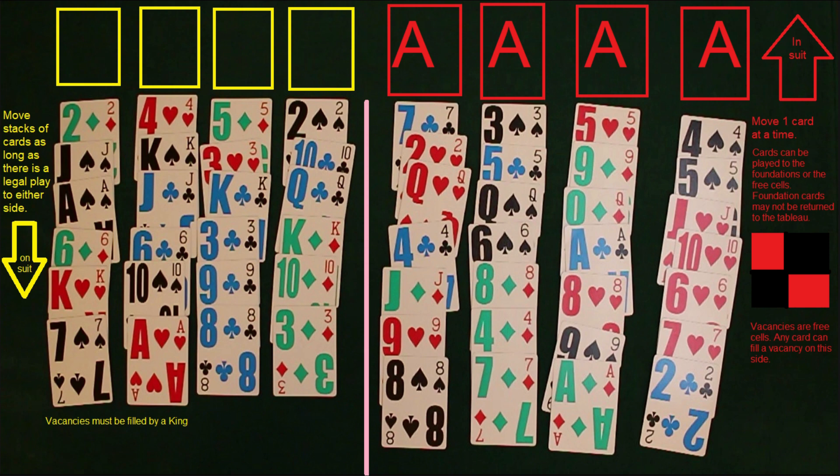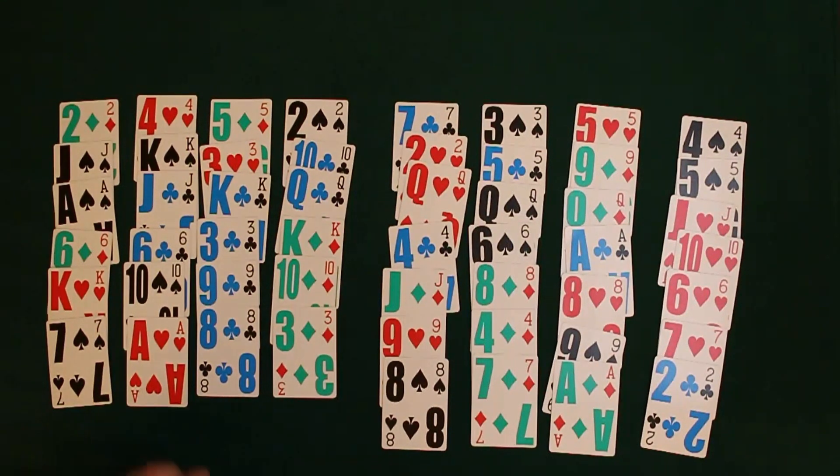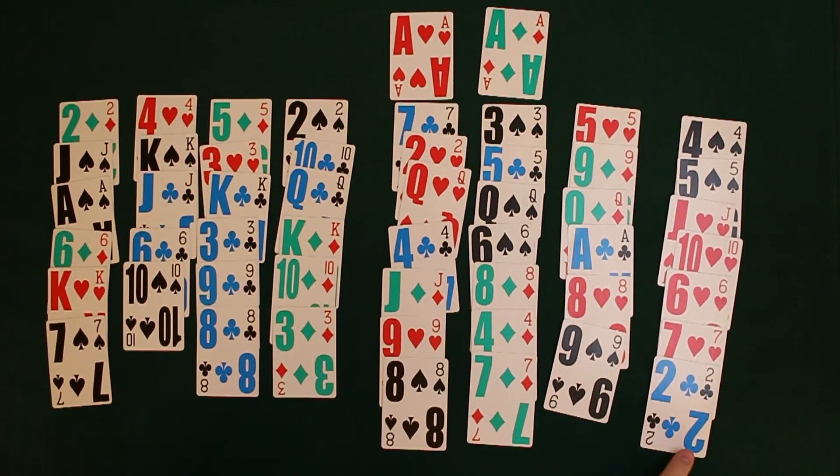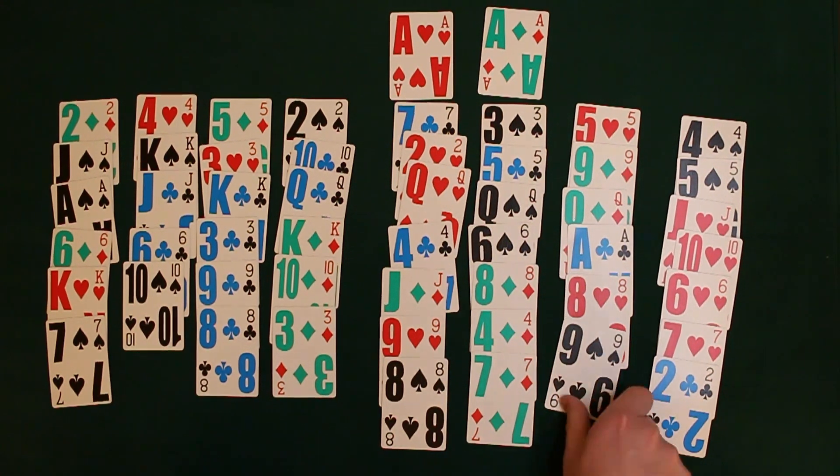On the right side, we can do red on black going in decreasing order, and on the left side we can move entire stacks, but on the right we can only move one card at a time. On the left, any vacancies will be filled by a king, and on the right, any vacancies can be filled by any card. We're going to be building up in suit until we go ace to king, and on the left side you will have 4 free cells that you can use any time. It's a very difficult game to get used to as far as learning.